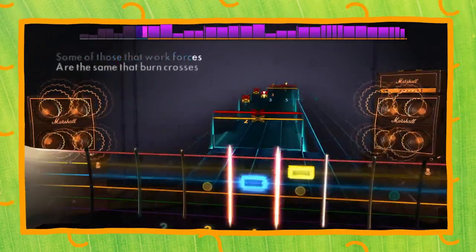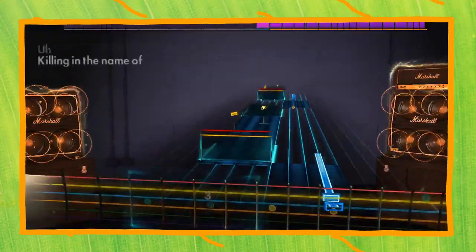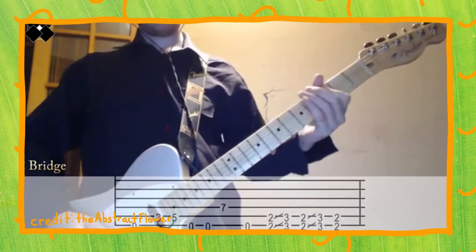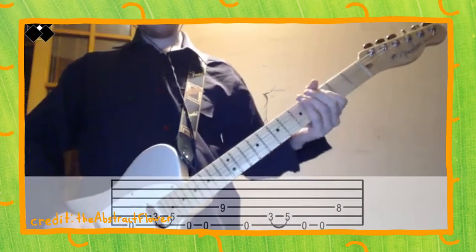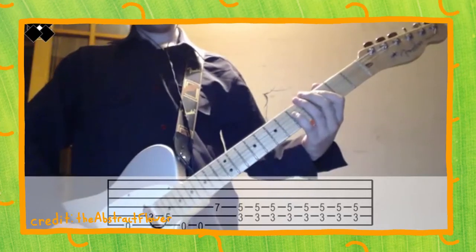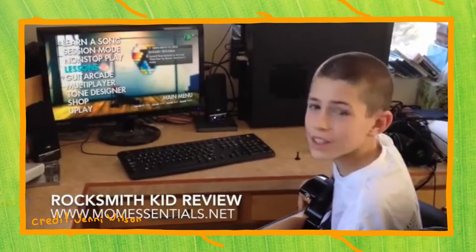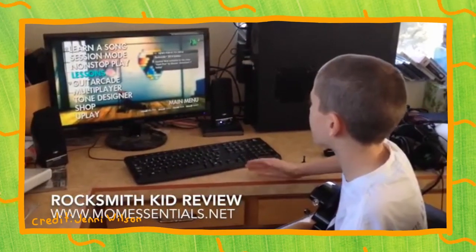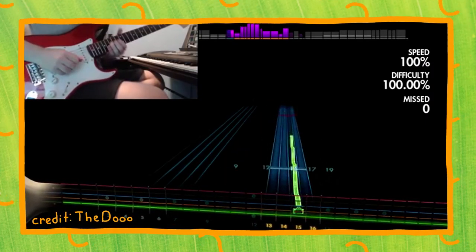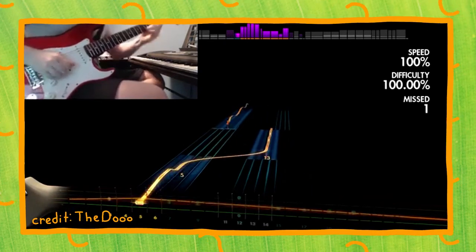Right now, you could spend countless hours grinding on Rocksmith, but sheet music would still look like a foreign language to you. Imagine the option to change the visuals to sheet music notation. It would be overwhelming to somebody with no experience, so it would have to be manually turned on, but you'd have the option to start learning your favorite songs through real-world notation — with the same dynamic difficulty, note detection, and effects as the rest of the game. A mode like this would really serve veteran players and people who already play guitar and don't want to learn Rocksmith's proprietary notation. It would make the game an actual alternative to guitar lessons.